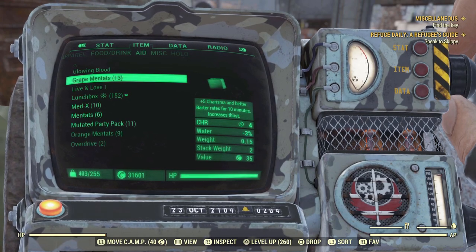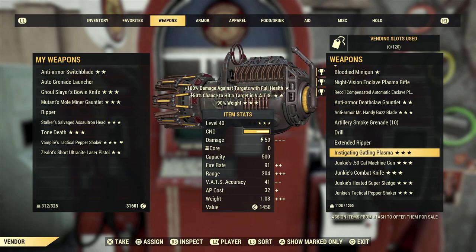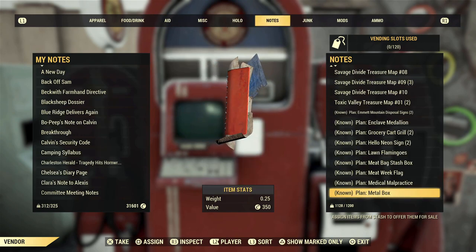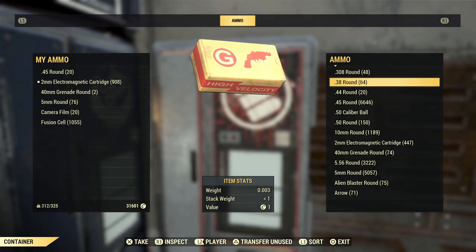You can also take grape Mentats just before you sell things in order to increase your charisma even more. Something that I personally don't do much of but can make you a lot of caps is selling items to other players. Some things that players are always looking to buy are legendary weapons, plans, and ammo. You can't go wrong with putting these three types of things into your vendor.